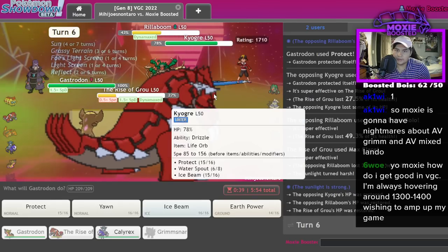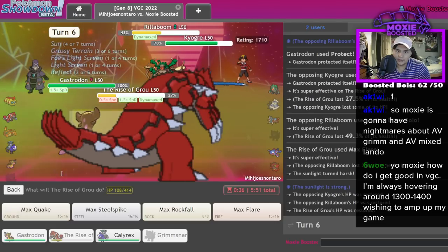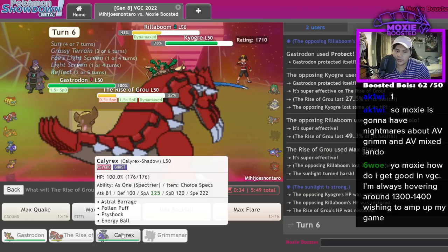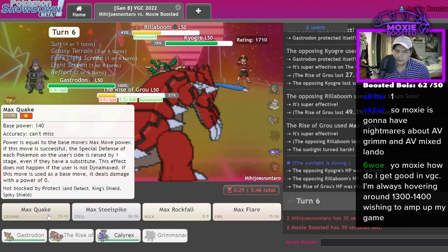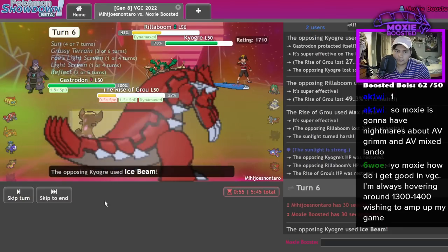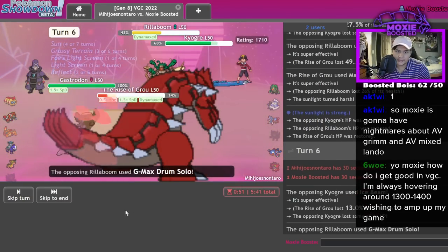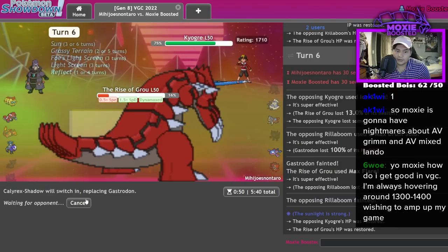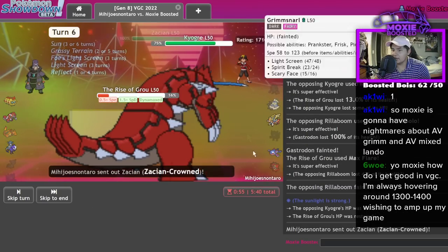I always double target the Rillaboom because Gastrodon can win in the end. Ice Beam definitely doesn't KO me. Hold on — did they leave the Gastrodon alone? That's huge! They left this alone — that's actually a lot better because I lock in Specs Astro Barrage now and I should win.